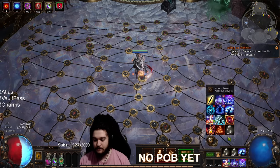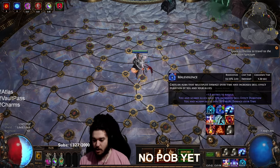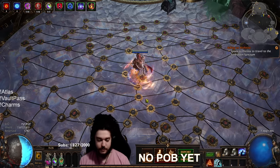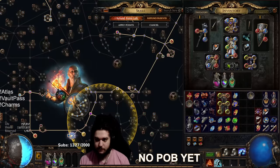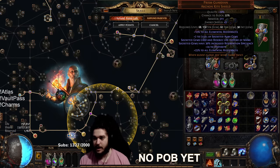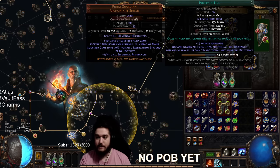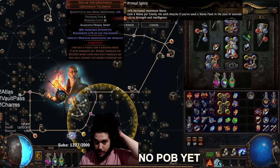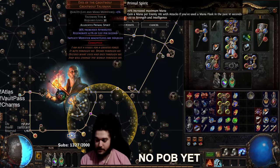I'm currently running in the Prism Guardian: Malevolence, Determination, and Purity of Fire. The Purity of Fire — along with all my auras — is low level since we're just out of the campaign. Purity of Fire is kind of cool because if you buy a level 21, you put it in Prism Guardian and it goes to 23. Level 23 gets a breakpoint on max res, so the regen is going to skyrocket a little bit later, which means I'm definitely not going to need the regeneration on the Eyes of the Great Wolf.